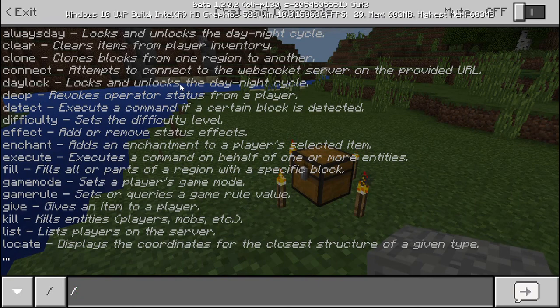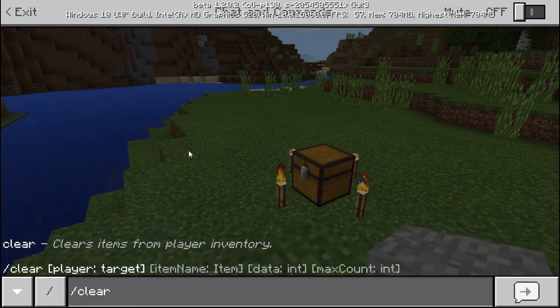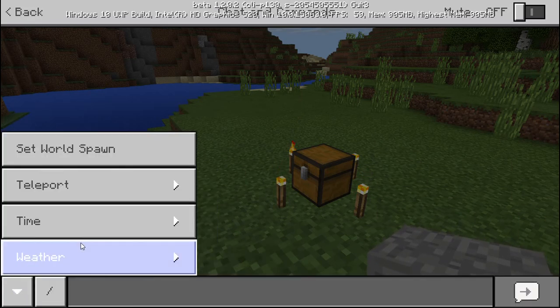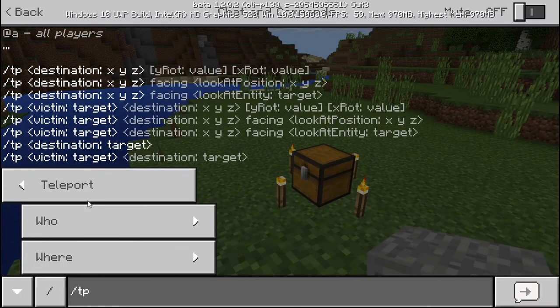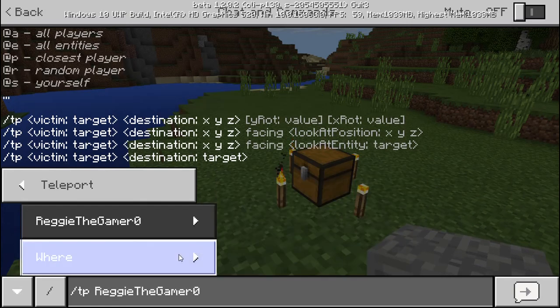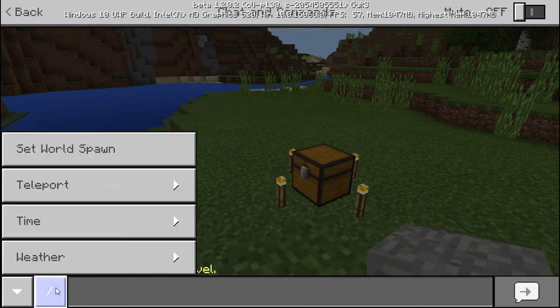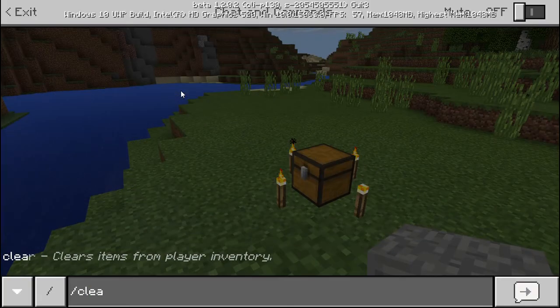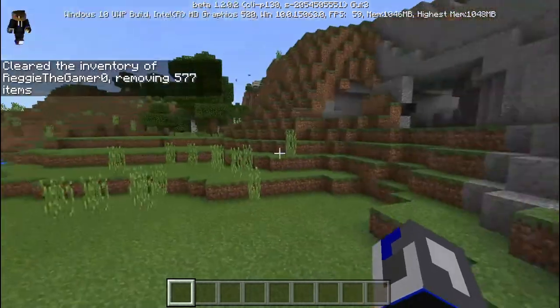That's new — it apparently just tells you what each command does. And these are like shortcuts — if you don't want to type it out, you can just select it. Teleport, to, me — pretty cool I guess. Let's just do slash clear to get rid of all this stuff.